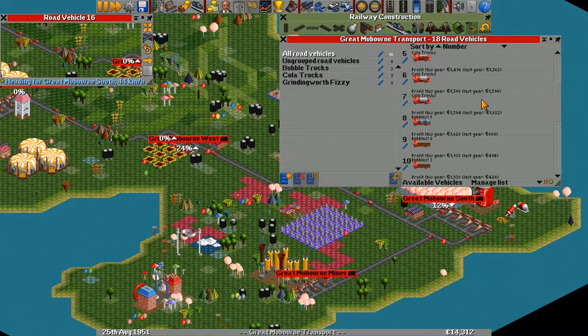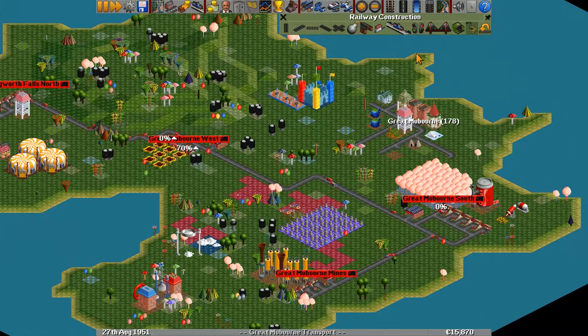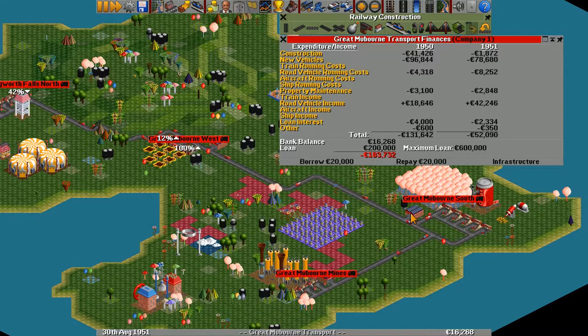You can go through the vehicle list and check — are any of my trucks making a negative? No, all my trucks are profitable, so that's good. At least they're profitable for their running costs — they haven't necessarily paid back the full investment yet, if you know what I mean.